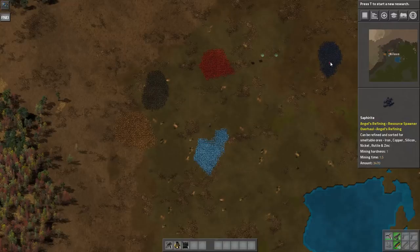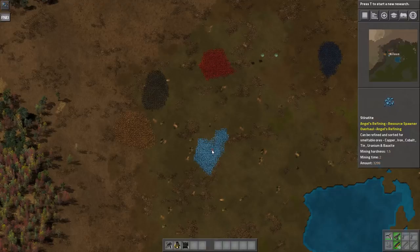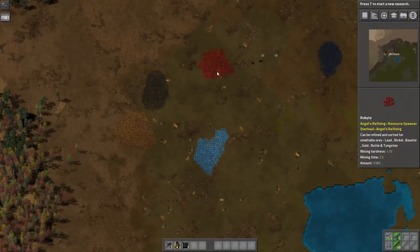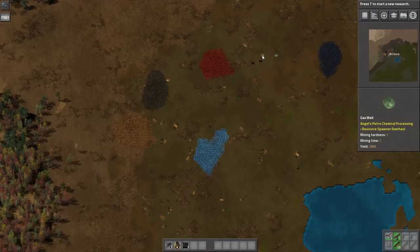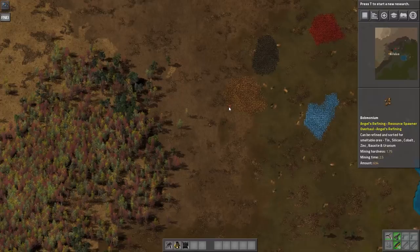The Sapphorite is our primary source of iron. The Steroidite is our primary source of copper. We have Barmonium, which is our primary source of tin, and Rubite, which is our primary source of lead. We also have coal, crude oil — which actually produces multi-phase oil — and a gas well that produces natural gas. There are two more mineral patches out in the world: Jivolite, which is yellow, and Crotinium, which is white.